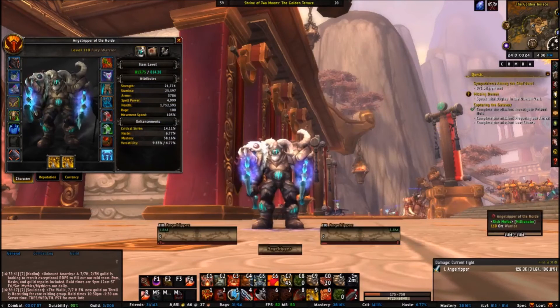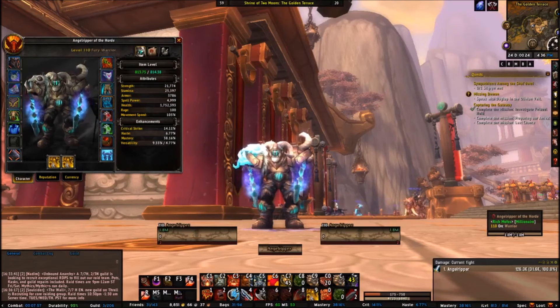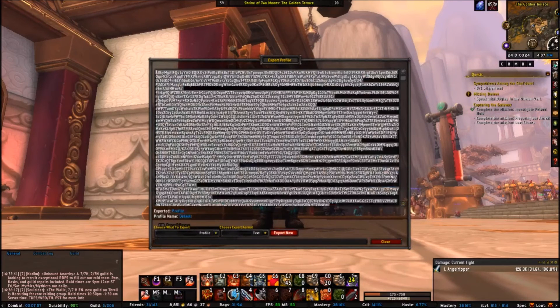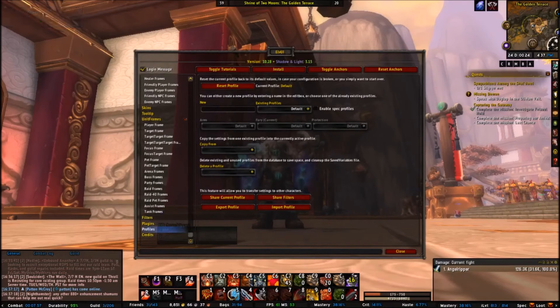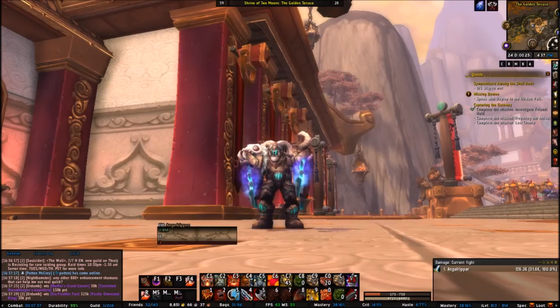Unit frames are my own custom setup — I made the skin texture on the back myself. When you import my code, you'll get the exact same shape, width, and positioning. My profile is set to Default, but I have many because I have a lot of alts. To get my setup, I'll export it and put the code into a Pastebin — it's a very long code. Go down to Profiles, then Import Profiles, copy and paste the code in, and press Import Now. It'll ask if you're sure — press yes, it'll reload your UI, and it'll look just like mine. If not, you can pause the video and tweak it a bit from there.